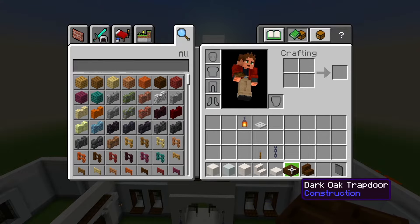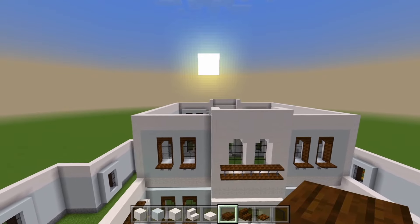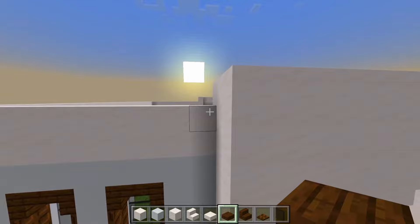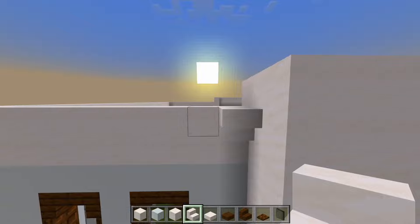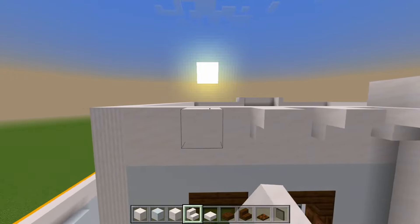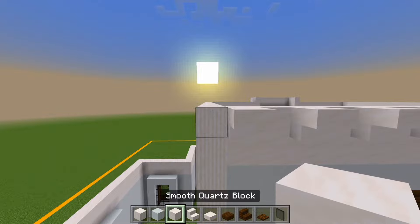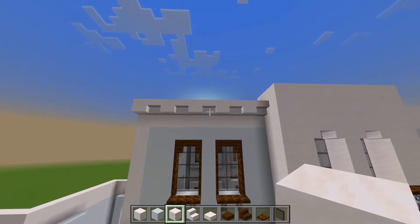And then we're going to be using some dark oak wood slabs for the roof itself. Let's start at the front and mark out where the overhang is. We'll start with the smooth quartz stair — place one upside down, skip over a space, and just continue on. Keep skipping over a space. Now you can see all the rest of the spaces starting at this pillar is going to be a full block of smooth quartz. So we just have a pattern like that.